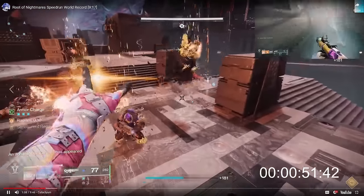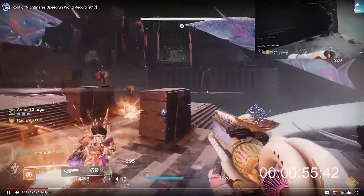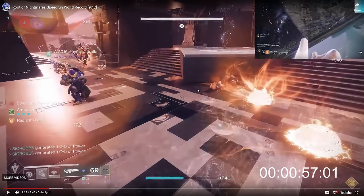Sickrobes uses his buff and still has his Field of Light buff for 15 seconds. Normally in an LFG people would disregard this because the add clear is going to be slow and you probably won't have your buff for the next section. But these guys are so fast that the next section starts and Sickrobes can actually use his lingering buff from the previous section, carry it over, and just immediately shoot a node. This is a relatively new strat — came out within the last maybe two iterations of Root of Nightmares speedrunning strategies. Very rewarding because you don't have to sword from plates to buffs for certain sections.